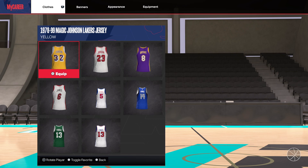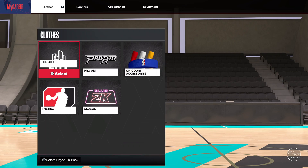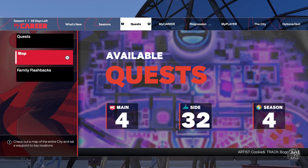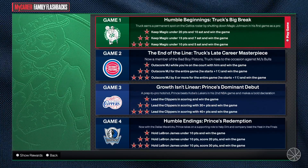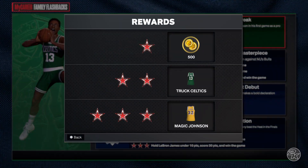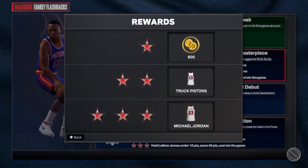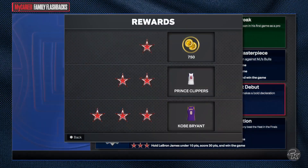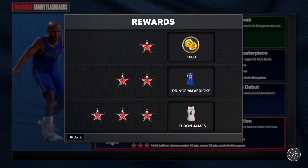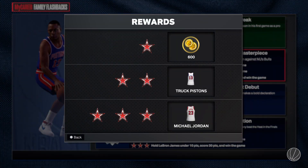I'll show you how to get a free jersey in NBA 2K24 Next Gen. So to do that, go in Quests, go in Family Flashbacks, and here you have 4 games. Each game has rewards. If you get 2 or 3 stars, you will get an NBA jersey. If you get 3 stars, you get both jerseys and a VC.